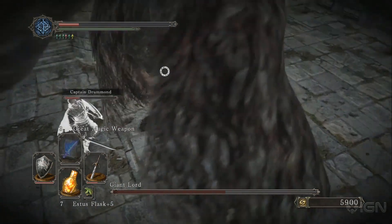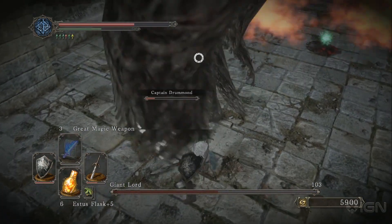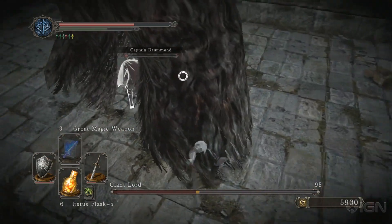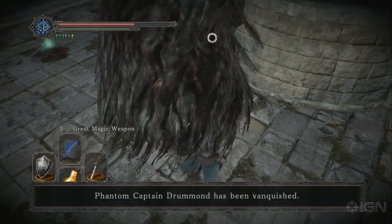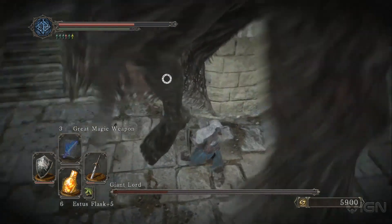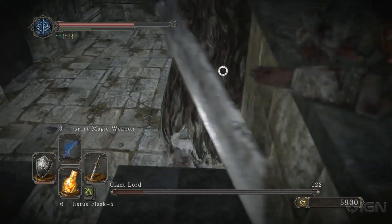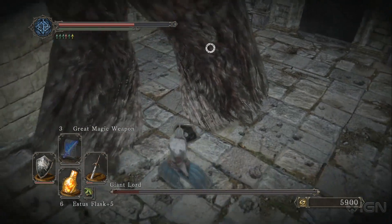Now, one thing to keep in mind is that if you're a sorcerer, or any sort of ranged character for that matter, getting in this close is still probably the best way to go about the fight. However, due to the fact you're probably going to be wearing very, very light armor, you're going to have to be extra cautious that you don't get hit. So that means probably backing away a little more than usual from his feet. You see me standing pretty close even when he is attacking, because I am in heavier armor and I have quite a bit of health at this point in the game, so I can accept a hit or two without much concern. But if you are a sorcerer, one foot in your face could be enough to completely kill you.